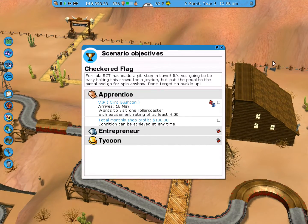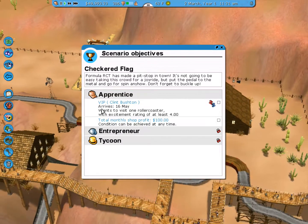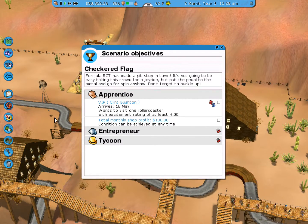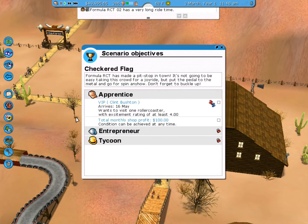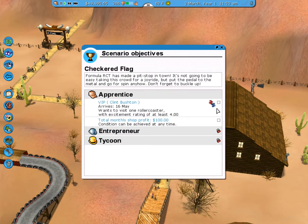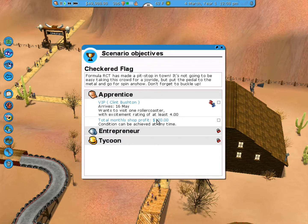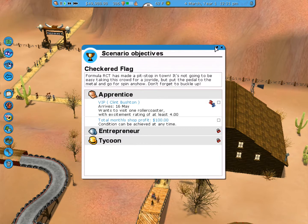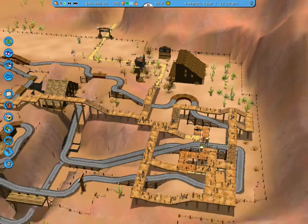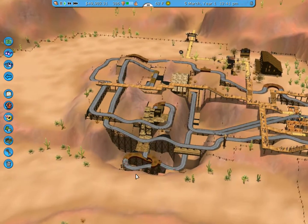Okay, so this is totally different than the last one, the Western. We have Clint Bushton in quotation marks. The VIP — he arrives on the 16th of May, and he will want to visit one rollercoaster with an excitement rating of at least 4.0. So we have $50,000. Let's see what we can build.